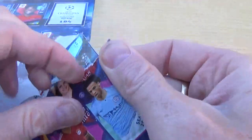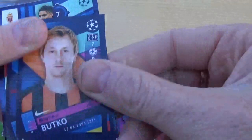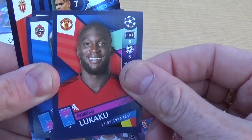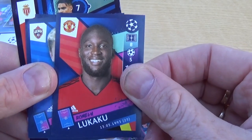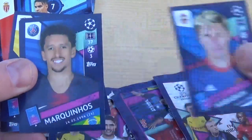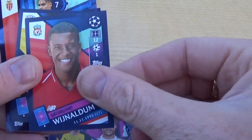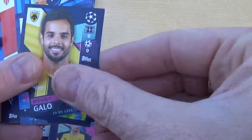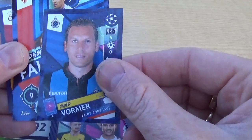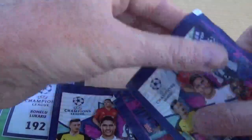On to our next pack — could we finish the Manchester United collection today? That would be quite good! We have Lukaku for Manchester United — which means we only need Valencia now, brilliant! We have Nabokin, Marc Winnos for Paris Saint-Germain, Perisic for Inter, Wijnaldum for Liverpool, Gallo for Athens, Wormer for Bruges, Falcao again, and Feruli. Please let us find Valencia!